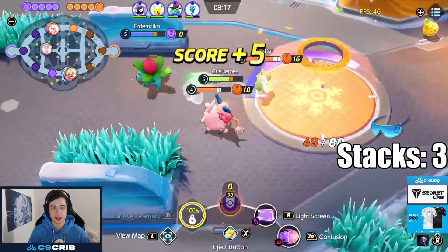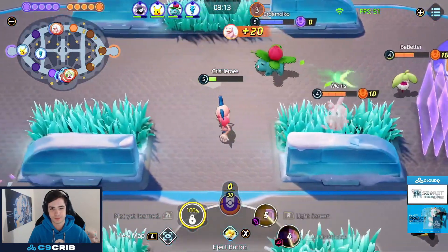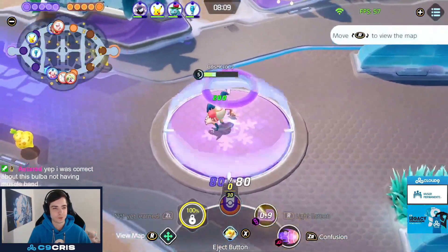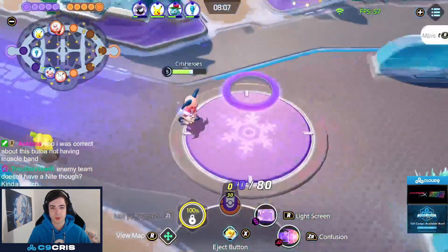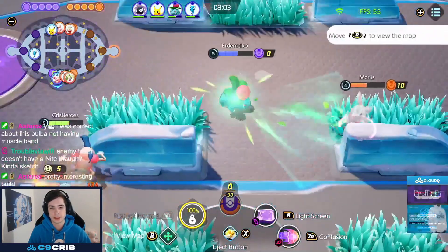Here we can dodge a big threatening ability with the Score Shield — that's one of my favorite things, just dodging a tough move by scoring with my Score Shield. Since you get that unstoppable effect, you can't fall asleep. Now we're just trying to farm for level 6 as much as we can.